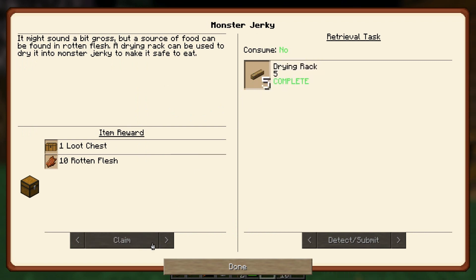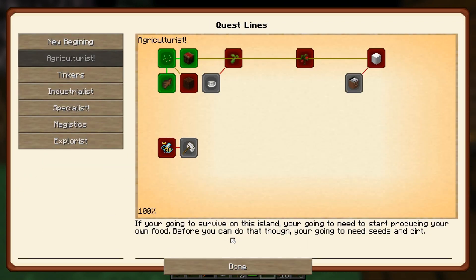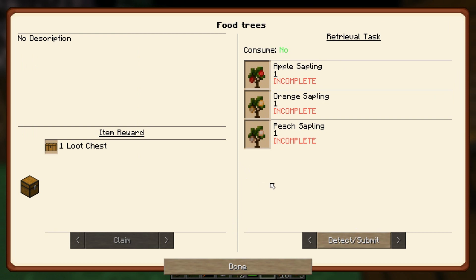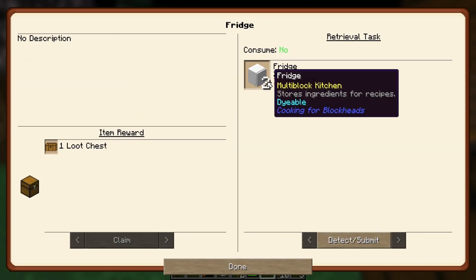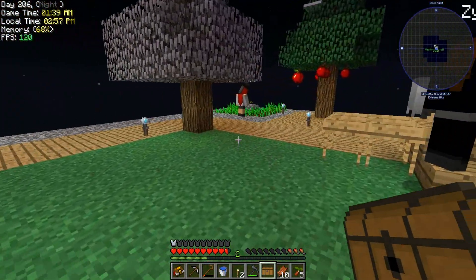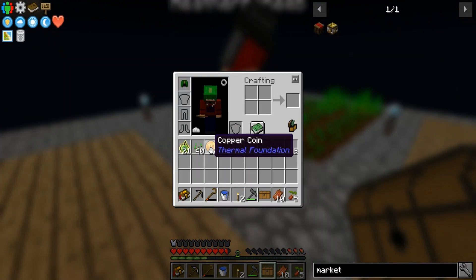We made the drying racks — nice! In the market, we all got our coins. Now that opens up the next one — it wants 20 tomatoes, 20 corn, 20 beans, 20 raspberries, and 20 blueberries. So I'm assuming that's what we should buy. We have tomatoes from that one quest. Do we have the right kind of beans? We do — we have 15 bean seeds from Pam's Harvest Craft.